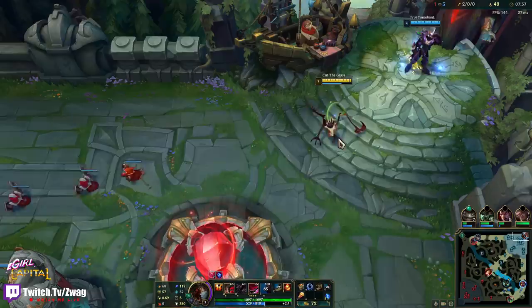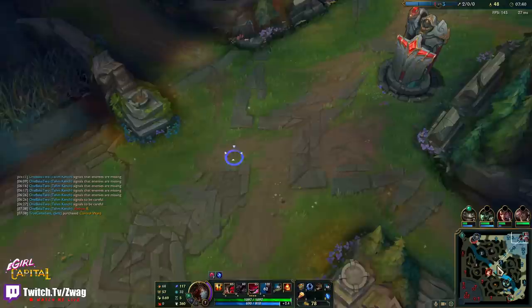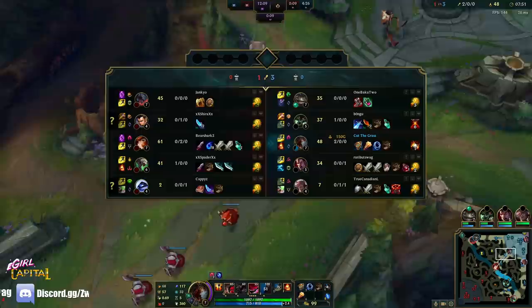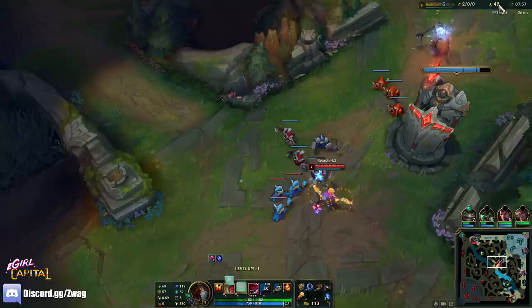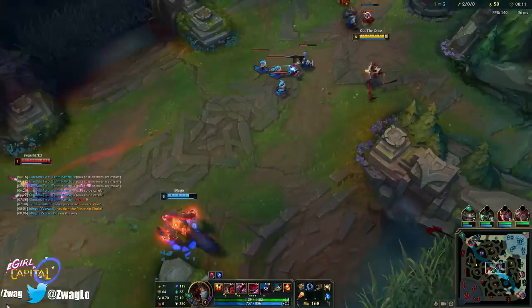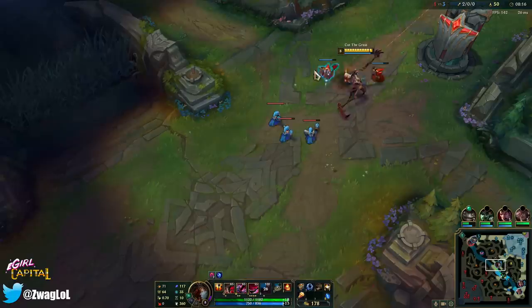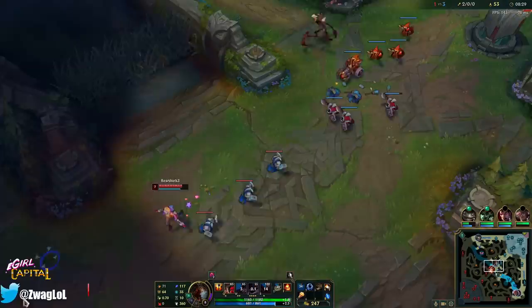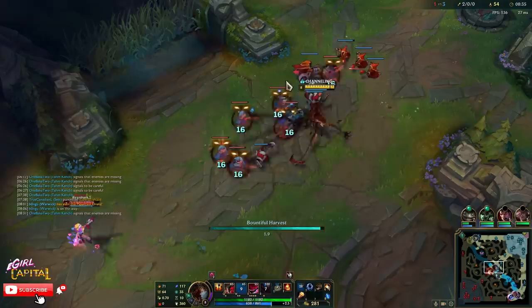We'll grab some boots and a Blasting Wand. Ult's back up in 60 seconds. I don't think she'll fall for the straight-up ult again — she's killing us in farm, we're down a lot. I'll start putting points in W next just so we can clear, because this MF is just pushing all game. What have they done to you Fiddlesticks? You cannot clear minions. Old Fiddlesticks was so fun — you'd throw the crow in a Z and it would bounce and clear the whole wave of minions and poke enemies down. And the drain hit one target and did a lot of damage instead of hitting a bunch of targets for like zero damage.